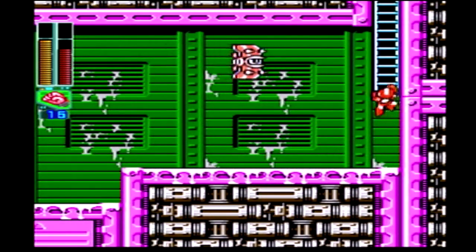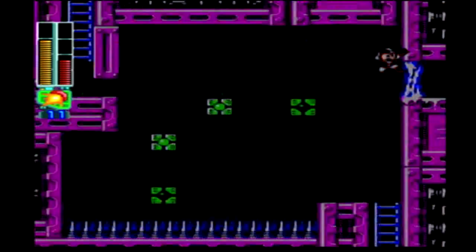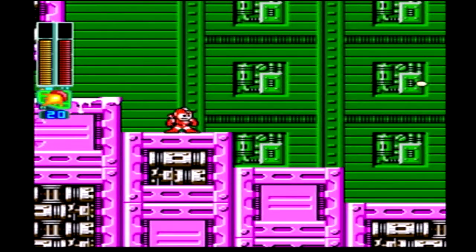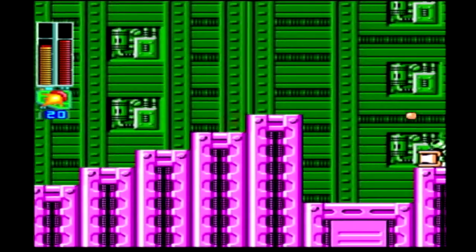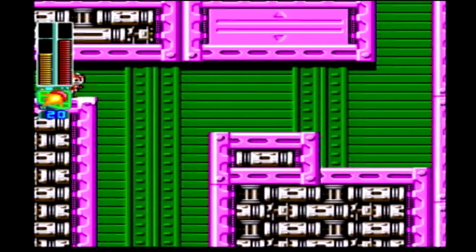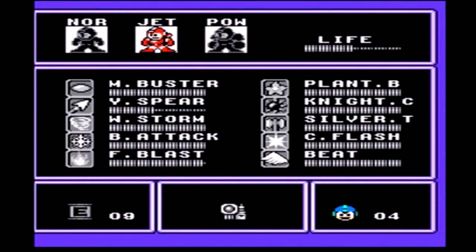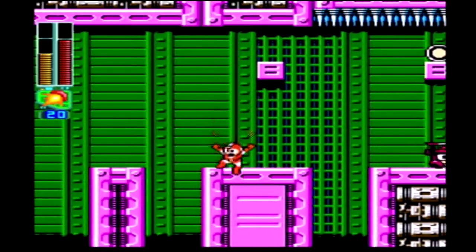Nope. Oh, this is a screw. Screw that noise. Where's fire? It would've been pretty easy just to hop onto that, but we're going this way because screw those blocks. I just let myself get hit needlessly. Damage boost through them, why not? Oh — that was ice physics. I was not moving myself; ice physics threw me off. Oh well. It was just a weapon energy refill, and we're still almost full. Let's grab this — that'll get our Yamato thing back up nicely.